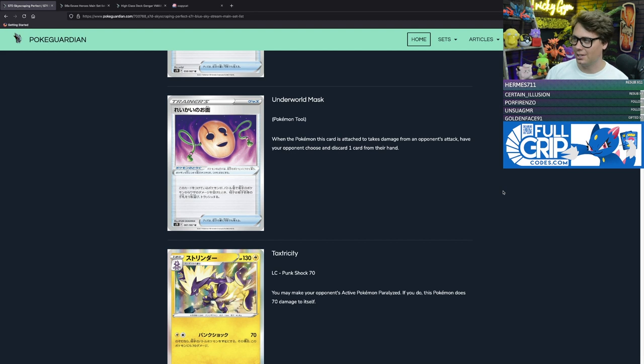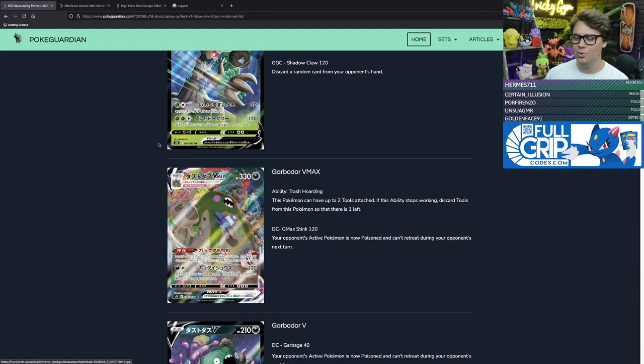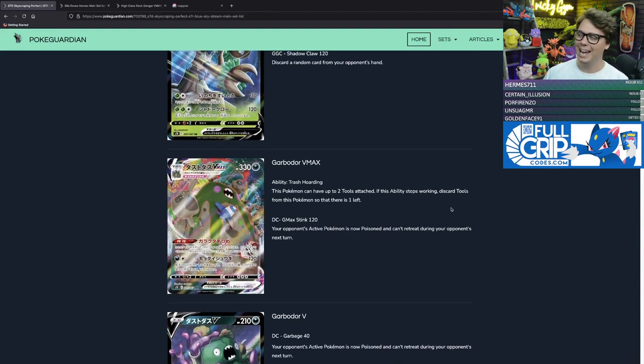Underworld Mask is another Pokémon tool card that can be paired with Garbodor VMAX. It reads: when the Pokémon this card is attached to takes damage from an opponent's attack, have your opponent choose and discard one card from their hand. Garbodor VMAX wearing two Underworld Mask cards could be discarding two cards from the opponent's hand every turn, eventually removing their hand altogether. It could be very disruptive.